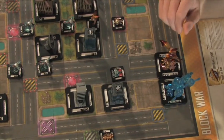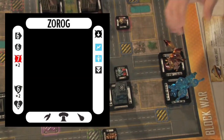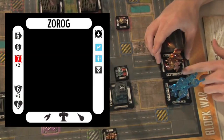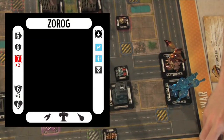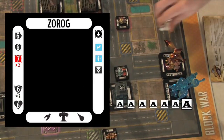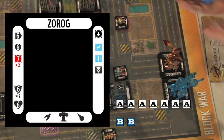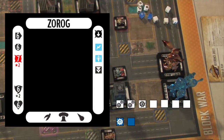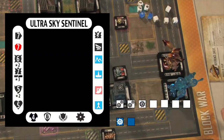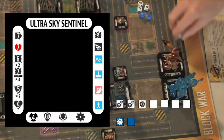If Zorog is making a Brawl attack, he can only do so if adjacent to the enemy unit. I look at the Brawl rating: I see the Brawl symbol with a 7 inside and a star with a 2, meaning I can roll a maximum of 7 action dice and add 2 boost dice. I roll them — let's say I get 6 strikes. Ultra Sky Sentinel's defense is 7, so I wouldn't hit. The attack does nothing, and all dice move back to my unit pool.